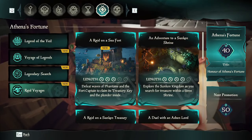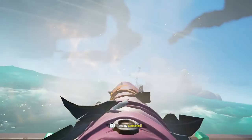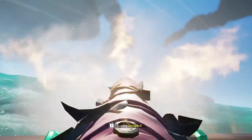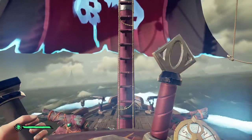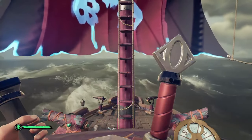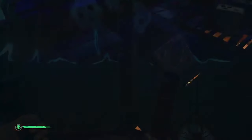The third best way to level Athena's Fortune is the raid voyages. This is the case for most trading companies, and they aren't as good for Athena's Fortune, but they are still a great way for a few reasons. They are very sustainable, and unlike the Fort of Fortune, these can be activated on demand at any time. And unlike the Legend of the Veil, you will have no need to sail, so you will have saved tons of time — just dive and get to work as soon as you get there.